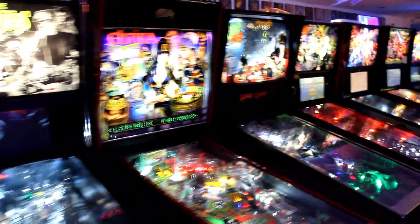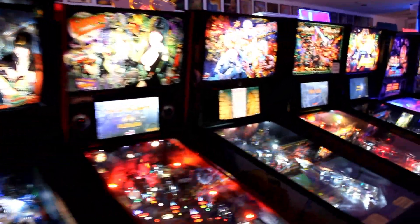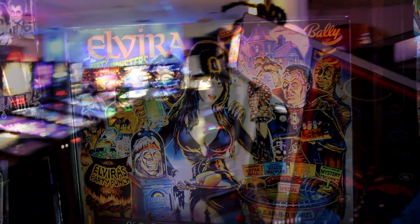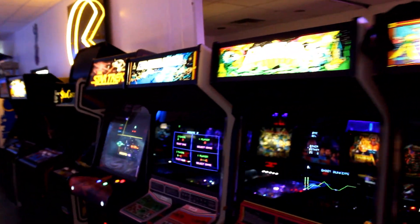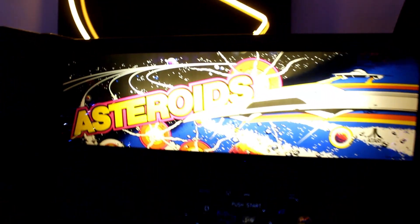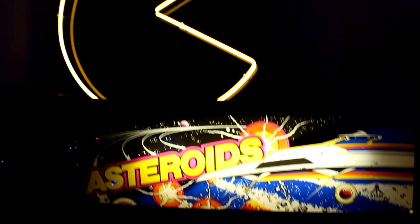No shortage of pinball on the left side of the arcade. More classic and modern machines can be found over here, including all three pins of Elvira, Mistress of the Dark. You'll also find some of the great vector games of the Golden Age on the opposite side, like Star Trek Strategic Operation Simulator and Asteroids. Nice neon sign.